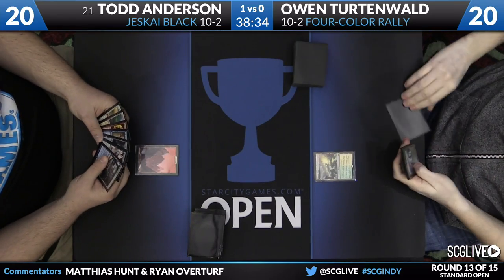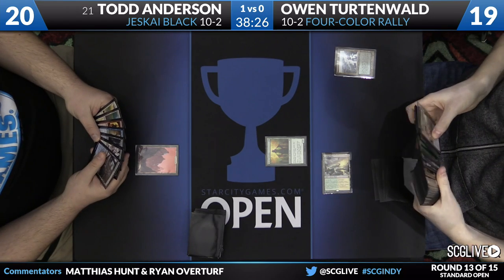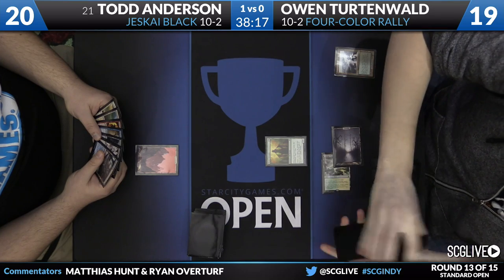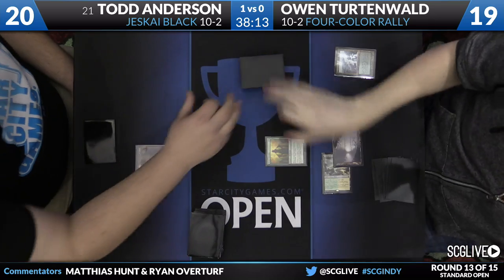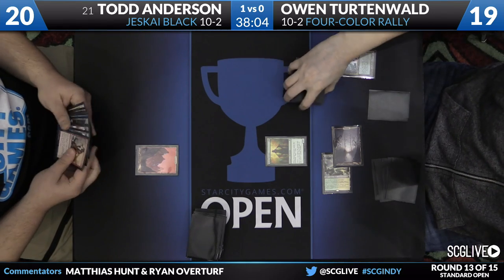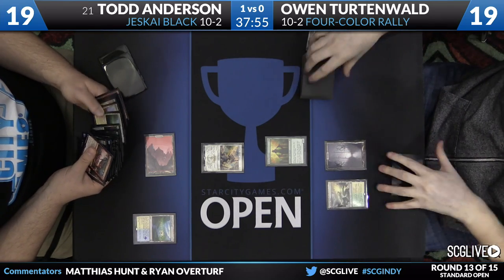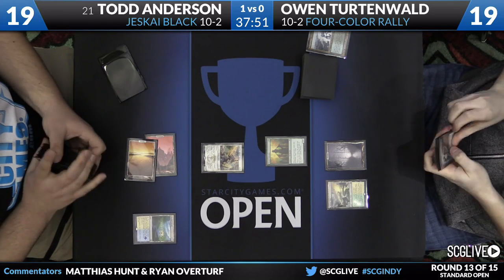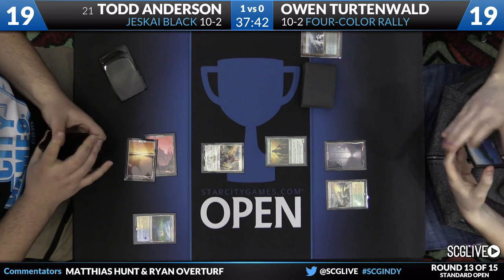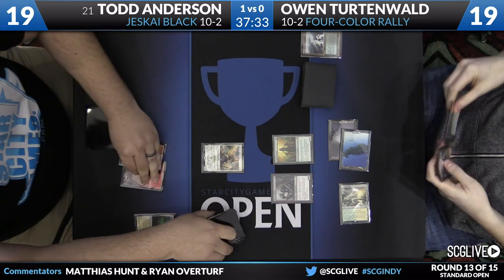We're underway for game two — Owen Turtenwald versus Todd Anderson. Owen will start again on Elvish Visionary; this time he has three colors of mana, everything but blue. Todd's play is going to be Soul Fire Grandmaster. On turn one, Anderson passed with a basic Mountain and has a Fiery Impulse in hand — he was kind of hoping Owen would have a Jace. So Elvish Visionary is acceptable. Nantuko Husk is the play for Turtenwald.